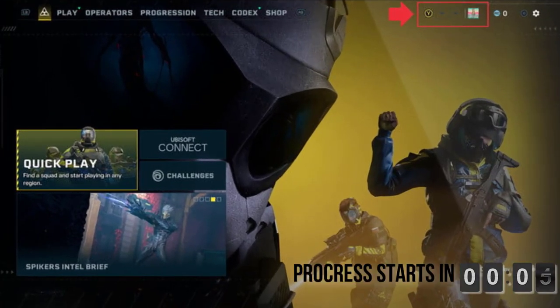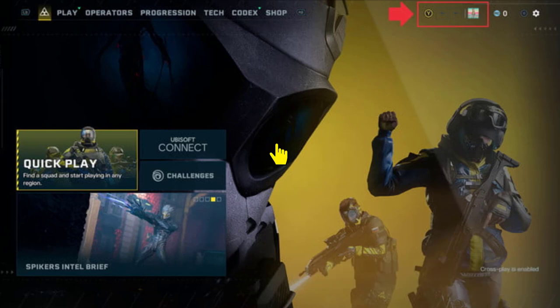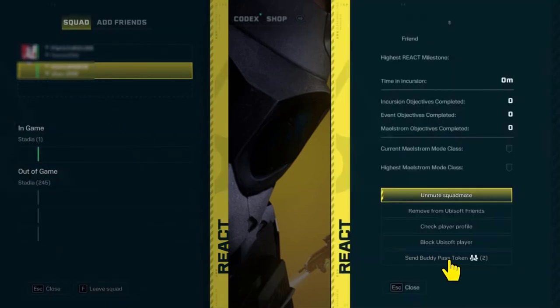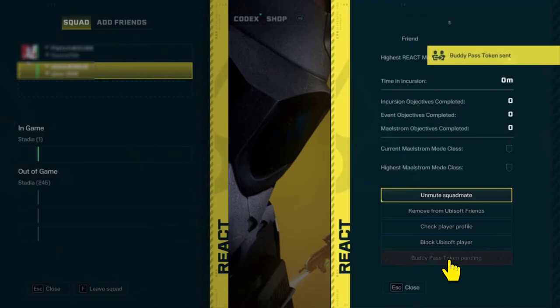First of all, make sure you've added your friend to your squad and on Ubisoft Connect. Also make sure that your friend has the trial downloaded. After that, go to Squad and click on your friend's name. From here, click on the Send Buddy Pass option.